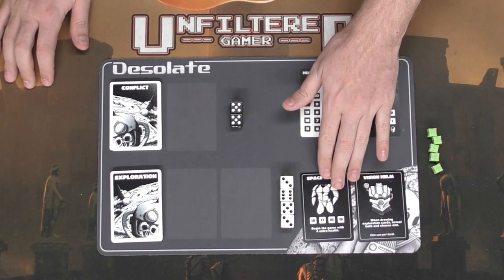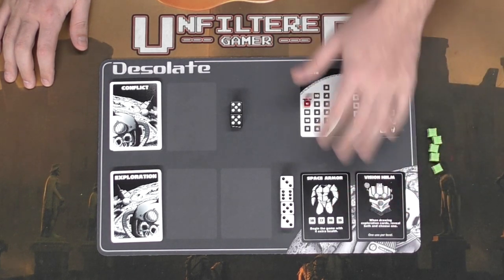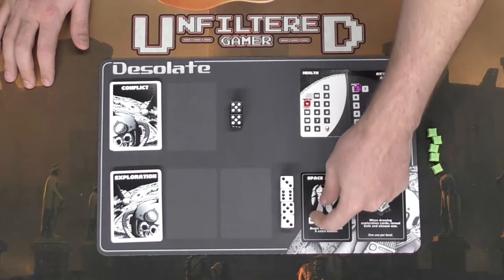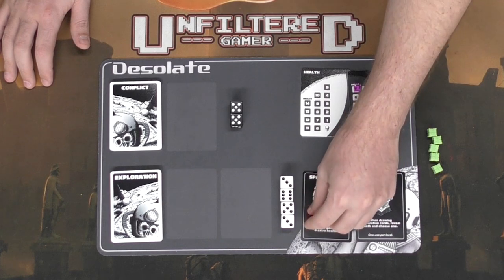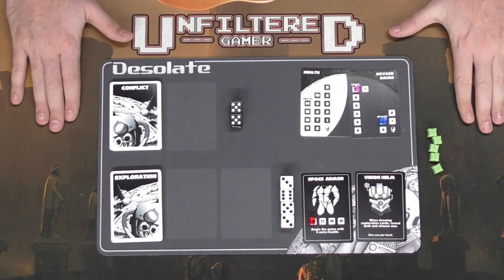Some of these are statics and some are used once per level or even once per game. Go ahead and give yourself the bonus to the stats that you've gained if you did gain any. For instance, this one gives you four extra health — you have 14 here, so go ahead and move this to 18. This will become part of the track, basically giving a little more armor space throughout the game. After that you have finished setting up Desolate and you're ready to begin.